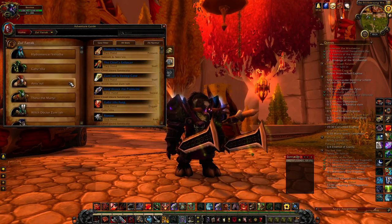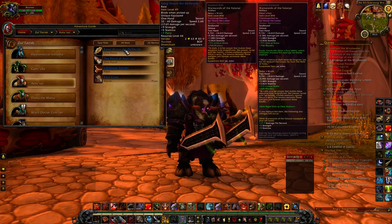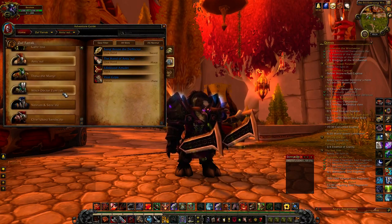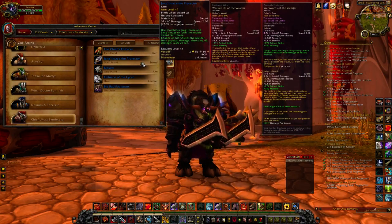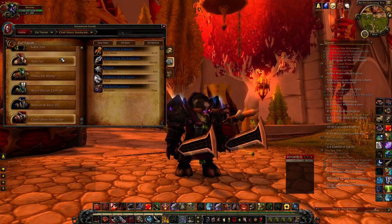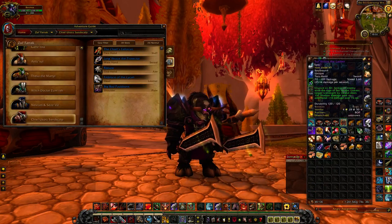The first boss you're going to want to kill is Antu'sul. He will drop Sang'thraze the Deflector. And then the last boss is the next boss you want to kill, and he will drop Jang'thraze the Protector. Once you have acquired both of these swords, you can combine them into an epic quality sword and get the Feat of Strength.